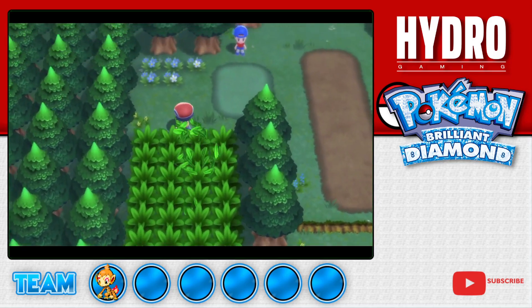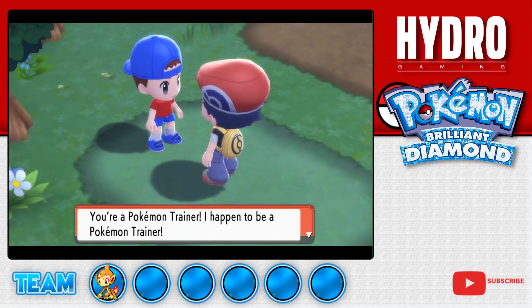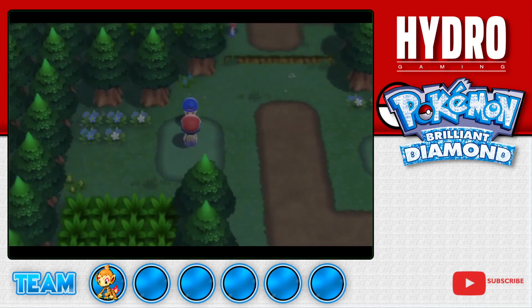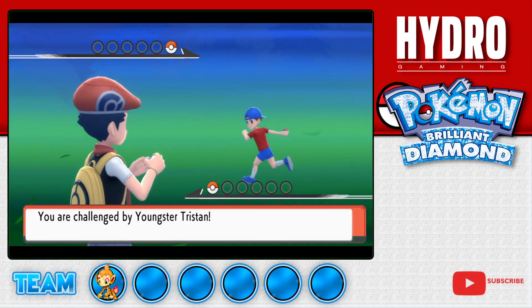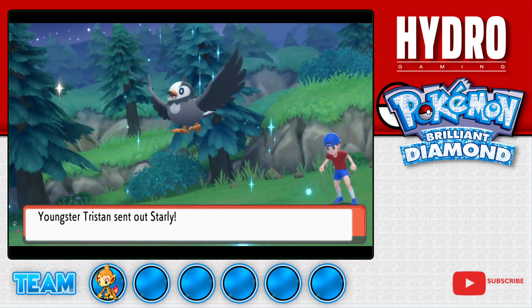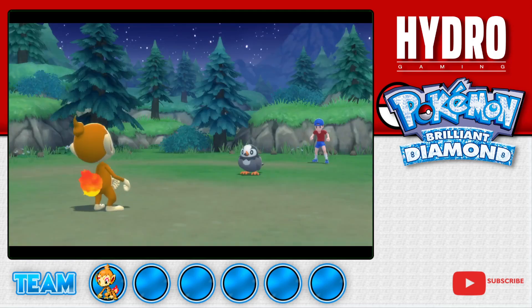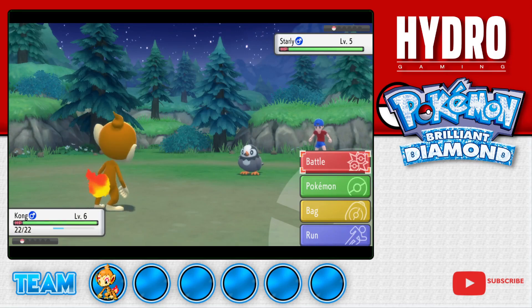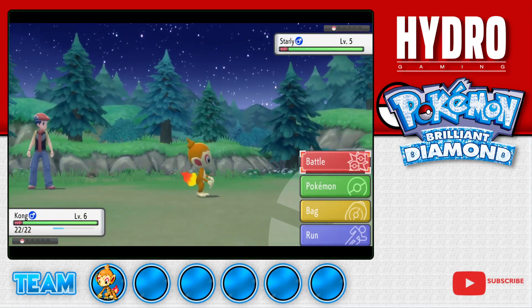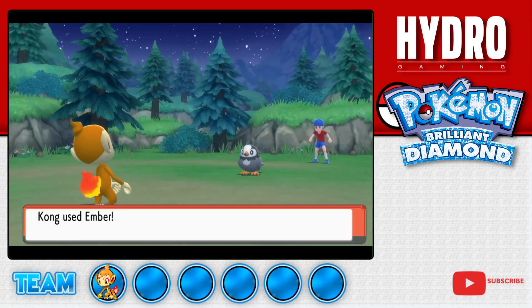Our first official Pokemon Trainer battle of the game. If you haven't played Pokemon before, the way Trainer battles work is when a Trainer locks eyes with you, they can't help but battle you - it's the way of the Pokemon Trainer. If we win, he gives us money; if we lose, we give him money. In the original Pokemon games, Generation 1, if you lost a battle they took half of all your money, which is quite a bit. I'm glad they don't do that anymore.